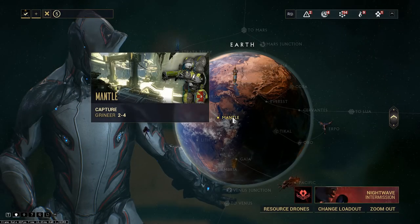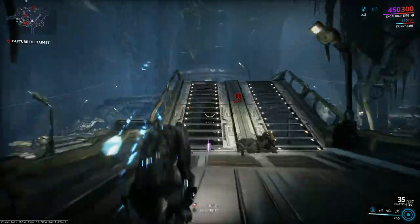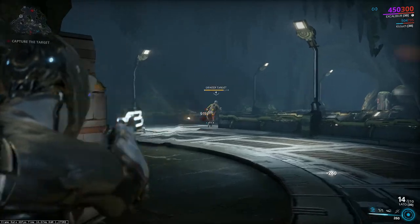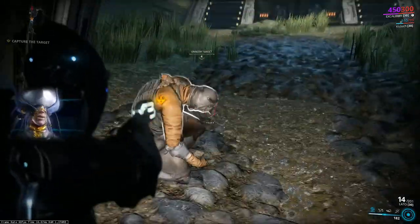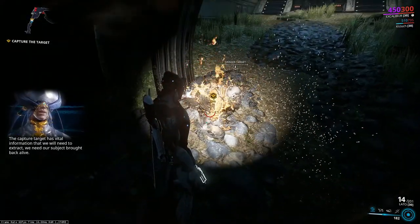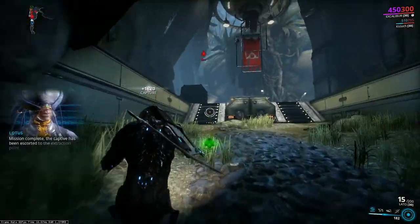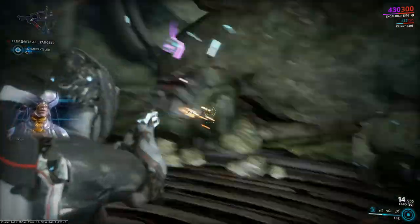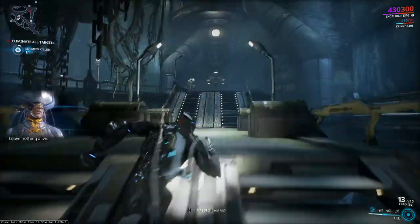Next mission is capture. We need to target, shoot and capture the enemy's VIP. But from time to time that type of mission converts into exterminate — before leaving the location we need to kill some amount of enemies. The capture target has vital information that we will need to extract. We need our subject brought back alive. Mission complete — the captive has been escorted to the extraction point. Change of plans: ignore your original objective, leave nothing alive.